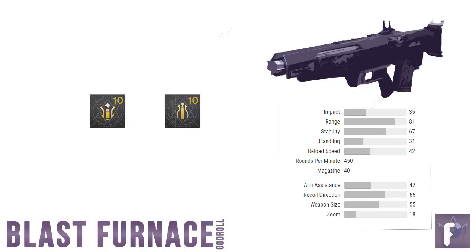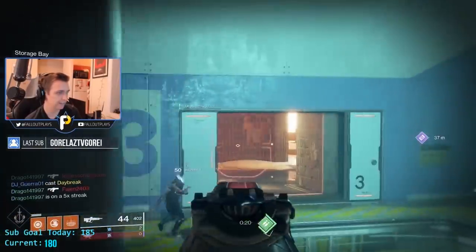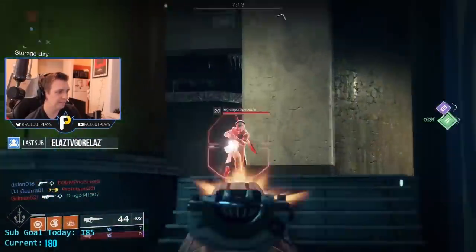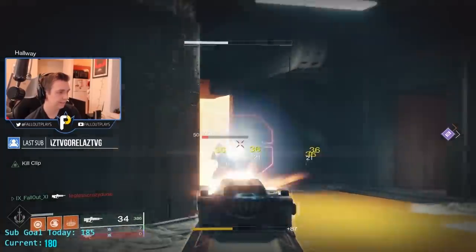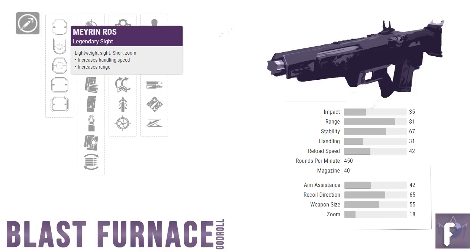Range masterwork for M&K, stability masterwork for controller. Moving on to the scope — the Blast Furnace can potentially roll with five: two long-range, one medium, and two short-range. Your go-to here is going to be heavily influenced by your personal preference. I'm crossing out both long-range scopes right away, but that's just me — you might like them. Typically in PvP, you want short- or medium-range scopes on a pulse rifle. The Mehrin RDS is a short-range scope which improves your range more than the Rameson but doesn't zoom in too far, which could mess you up in mid- to close-range combat. I'm going with the Mehrin RDS, but you should be happy with the Rameson or even the Mehrin RDL medium-range scope.